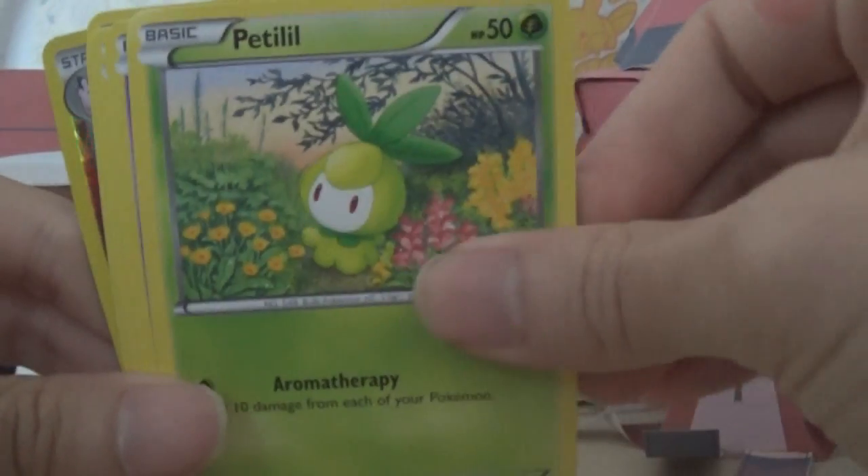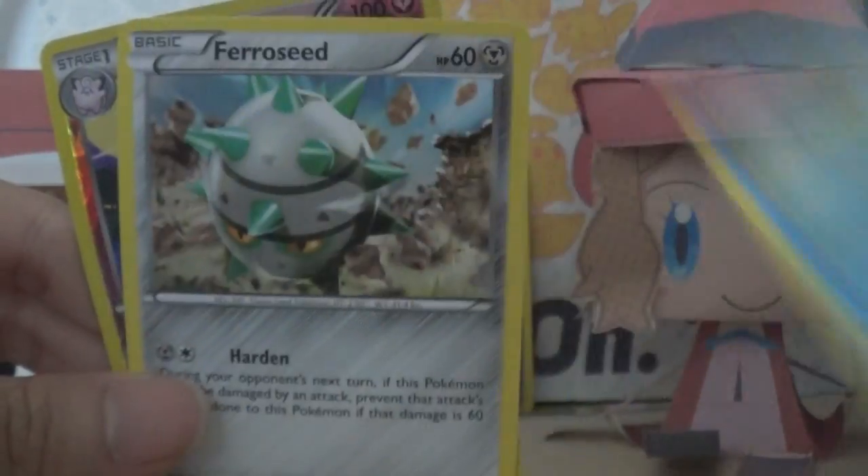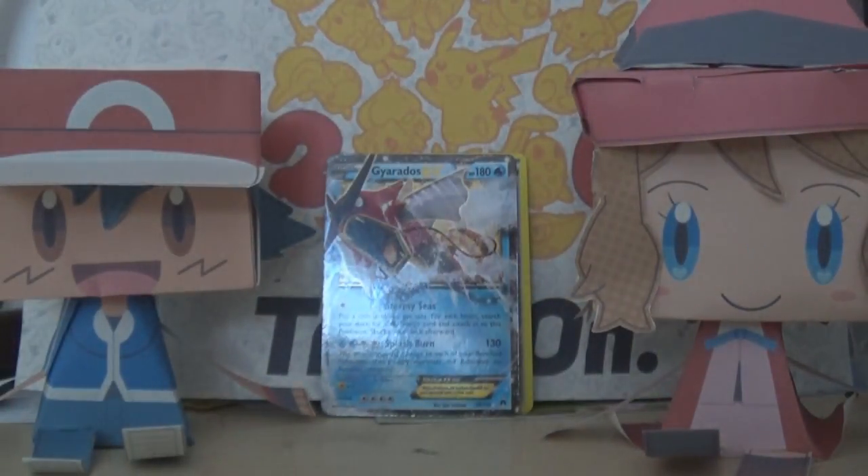Let's have a look at the other cards from this pack. We have a Lapras again, a Max Potion, a Sigilyph, a Petilil, a Drowzee, a Corsola, a Talonflame, a Ferroseed, and a Clefable. Oh, this art is amazing.